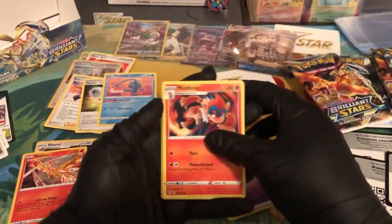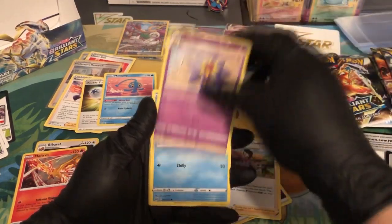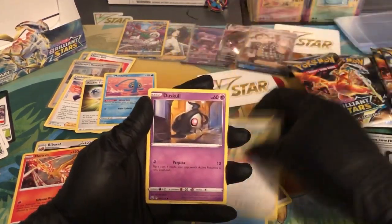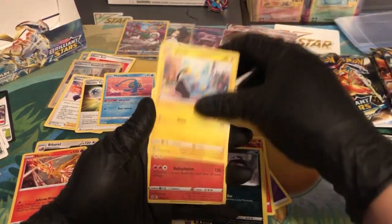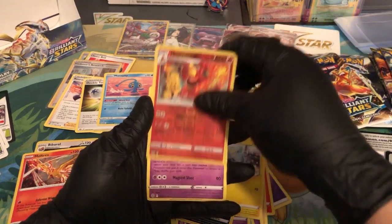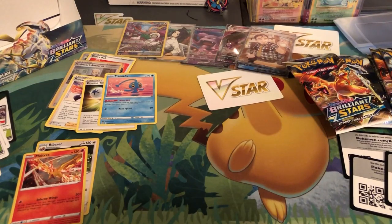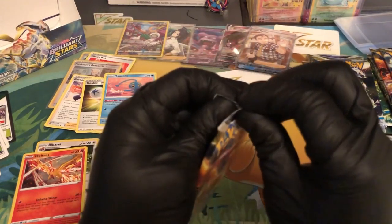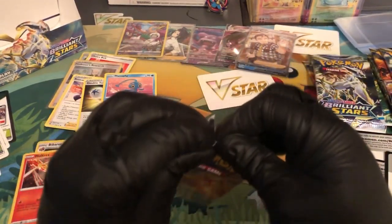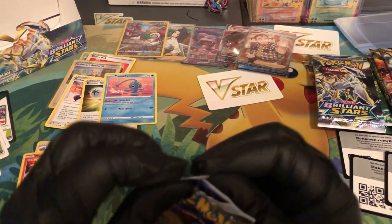Psychic energy, Monferno, Gloria, Starmie, Cubchoo, Farfetch'd, Duskull, Grimmer, Shinx — reverse holo — and then we got Clefable. I think our luck is running out boys — it's like once every five packs we don't get anything.